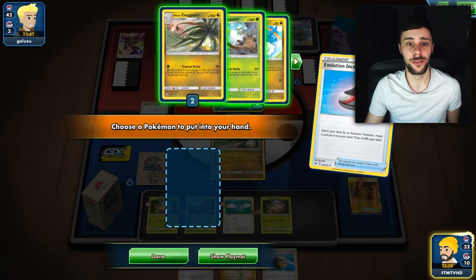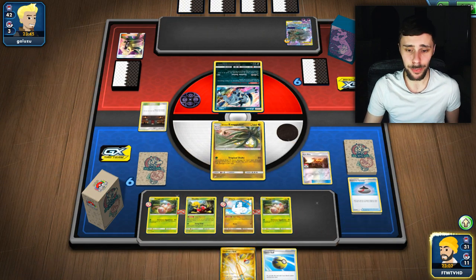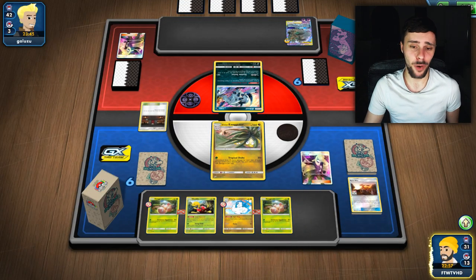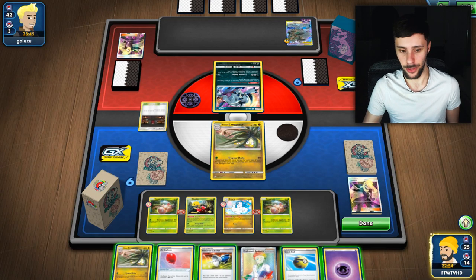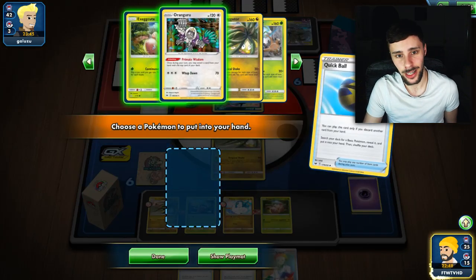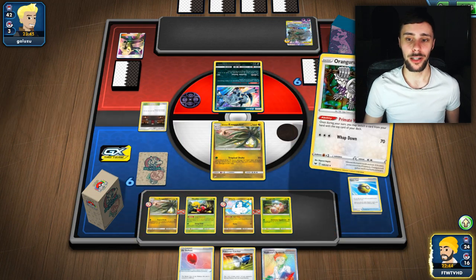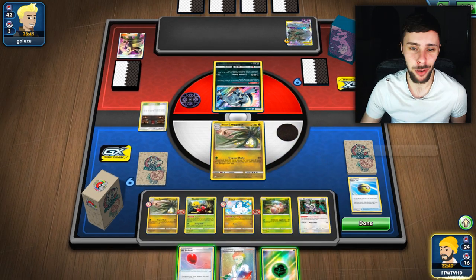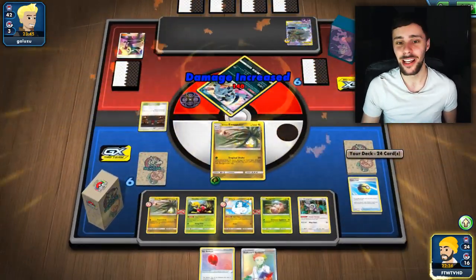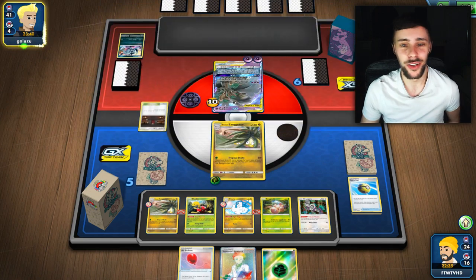We'll get ourselves an Altaria — we're going to need to do some good damage, so we'll get that out. And hopefully we get a supporter. Gorgeous! This is going to be important, so I'm not playing the Quick Ball now. Obviously, we only have four Alolan Exeggutor to attack with, so recovering some would be a good shout. We don't have the Grass Energy to attack, which is a shame, but we'll keep fishing. Let's go for a Pokemon Catcher. Hopefully we hit the Grass via Net Ball — look at that, just poetic! Tropical Shake, take that bad boy out, and we are running smoothly. What a nice setup!